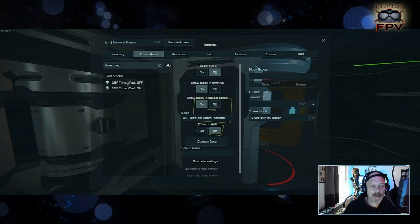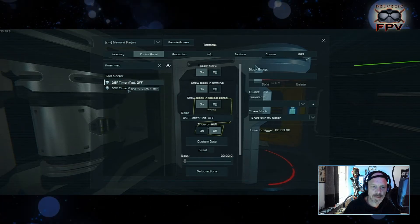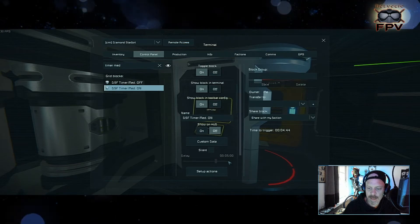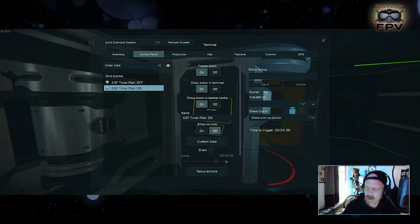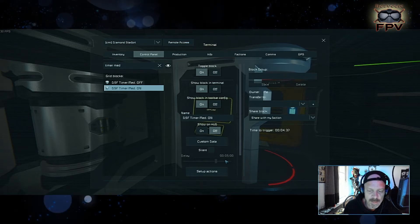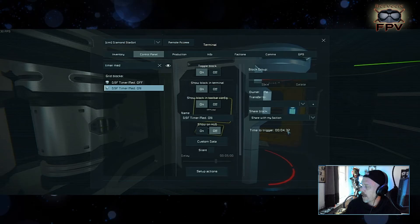There's one timer to turn the medical room off and one to turn it back on. The off timer is set to one second, and the on timer is set to 300 seconds — that's five minutes. So in about four minutes and 35 seconds it will turn back on.